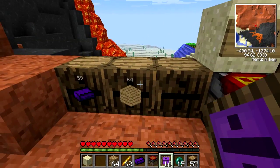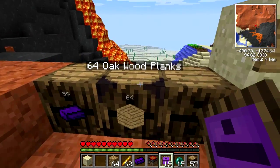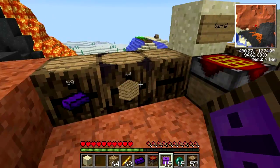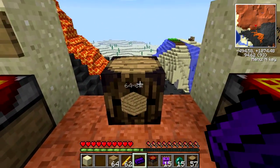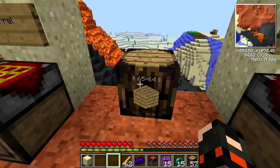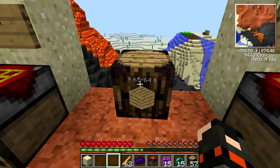All you do is shift-right-click on them, and you see that they've got a nice little texture on the sides. And now they can store up to 1,000 stacks. I did that with this one already, so you can see it's got 64. But I can just add some more, and you can see the little exclamation marks appearing. Pretty nice.